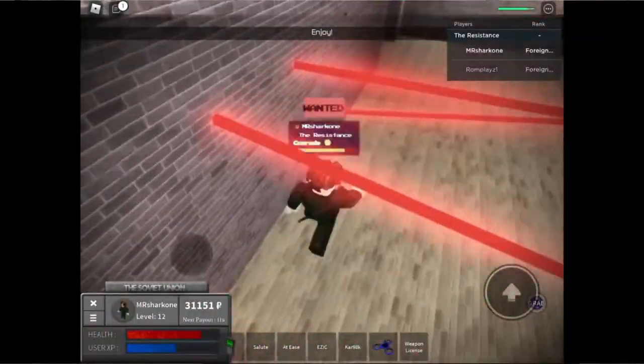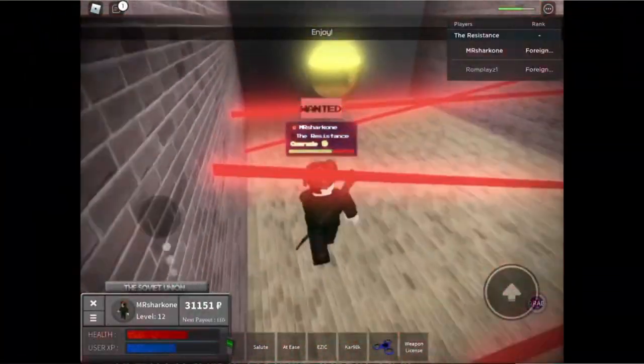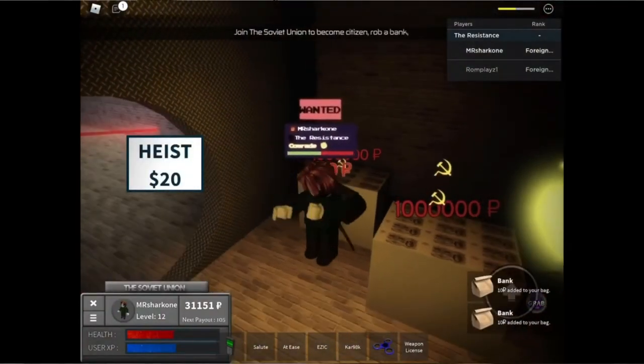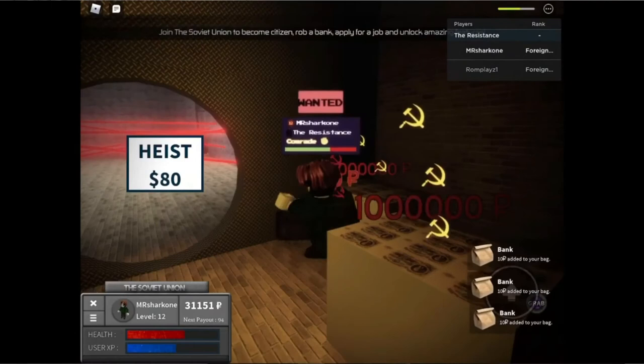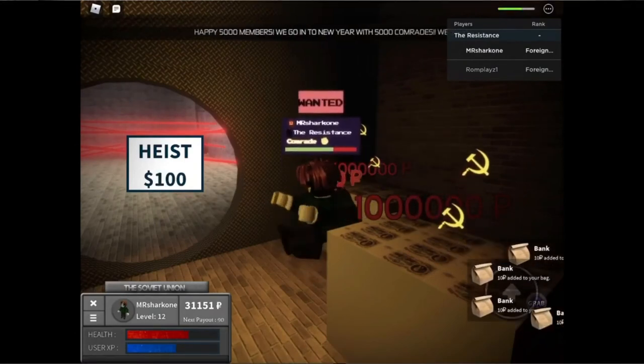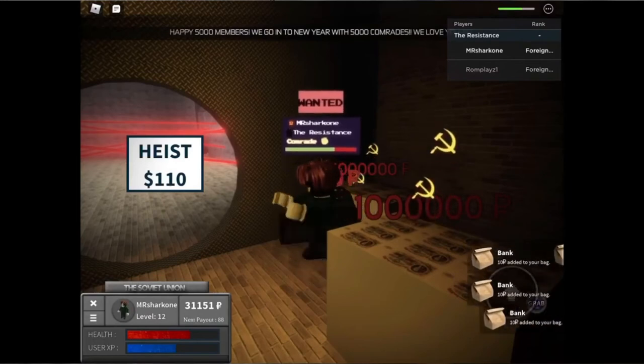Number ten: Border Simulator. This is a Soviet-inspired open-world roleplay game. Explore this wonderful Soviet city and try surviving under the Soviet regime. You can be a civilian or take a government post and protect your motherland. The roles include civilians and government-related jobs, and the things you can do here are similar to the other games on this list.